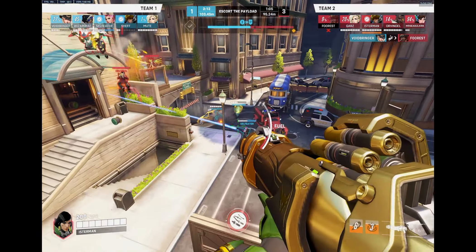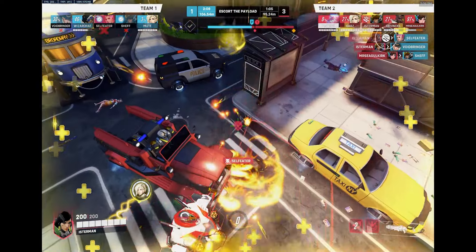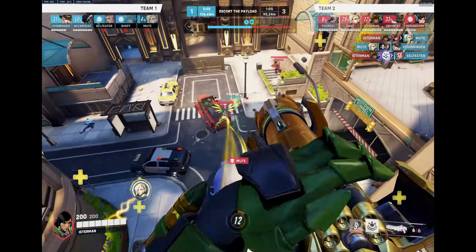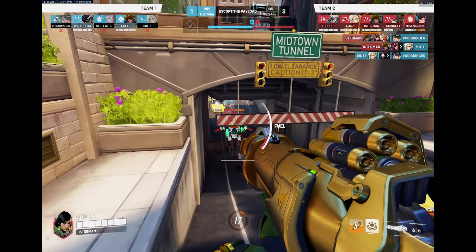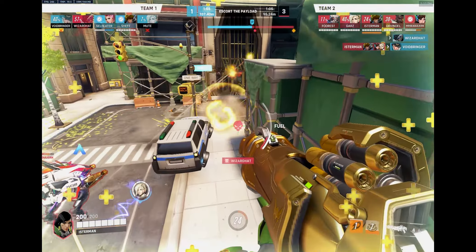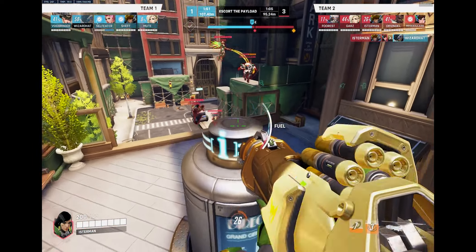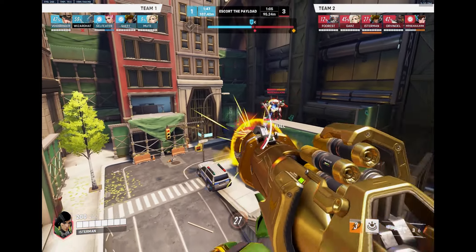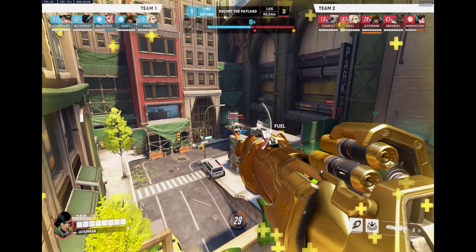Now I'm going to push the Zarya — I see her very low — but she gets pocketed and my team backed off. Since I got the rez, I'm gonna flank behind and barrage. I get the Ashe there; the Ana misses sleep again. I got two picks and was trying to get Zarya, however I think our Mercy was dead and couldn't keep me alive there. That happens.